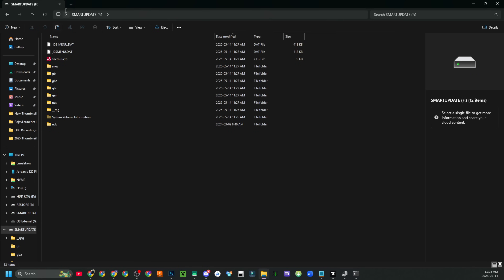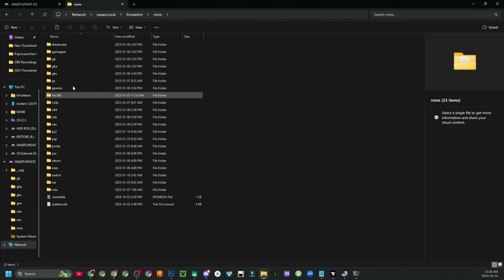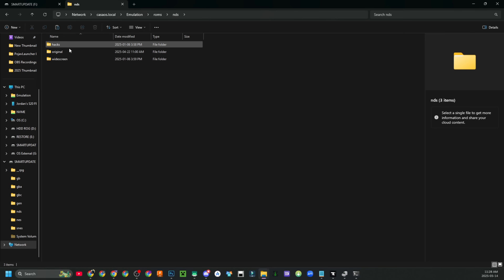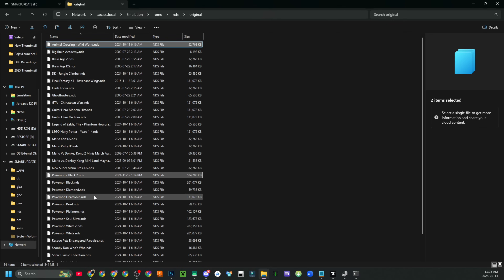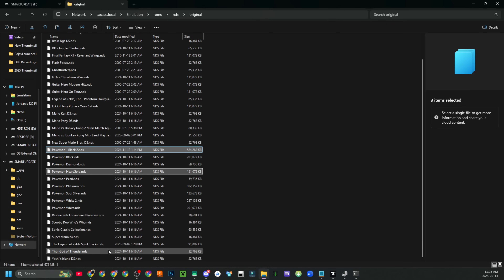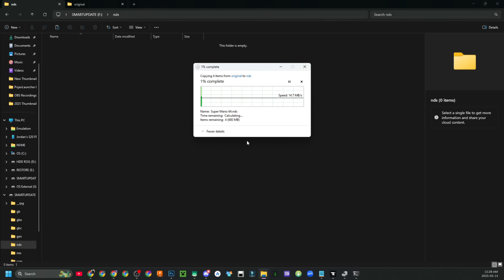Now that all the files are copied over, grab your games. I'm going to grab my games from my emulation folder — I'll copy Pokemon Black 2 just to show that it works, and maybe some Super Mario 64. Click copy, go to your NDS folder, and paste your games into the NDS folder.